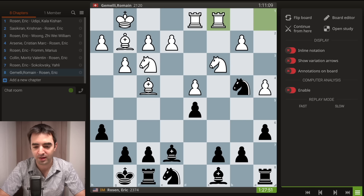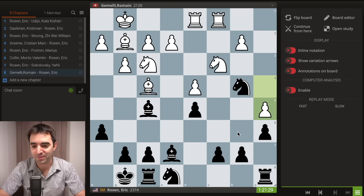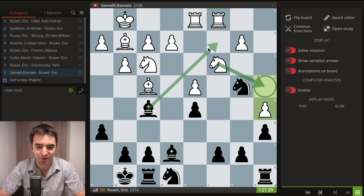Going forward, he plays Rac1 and then I play bishop to f5, just trying to complete development. I thought the bishop stands nicely here and maybe there are ideas of bishop c2 at some point. I was thinking that if white wants to play positionally on the queenside with pawn a5, a very common idea is to follow up with knight a4 and knight c5. But if he ever tries to maneuver the knight to a4, I would have bishop c2 with the double attack.